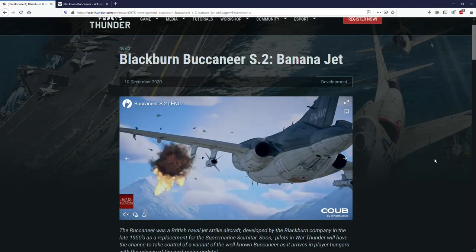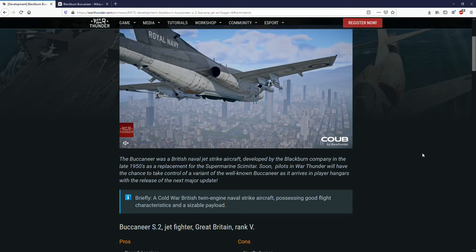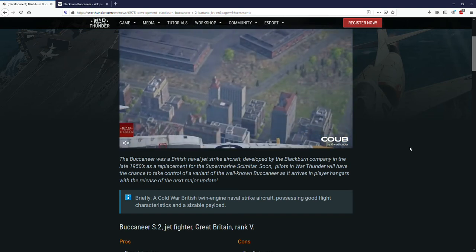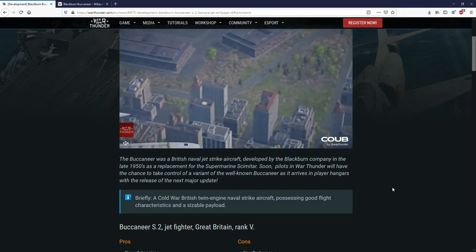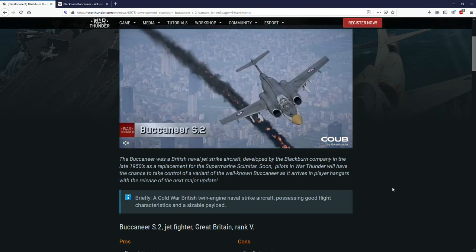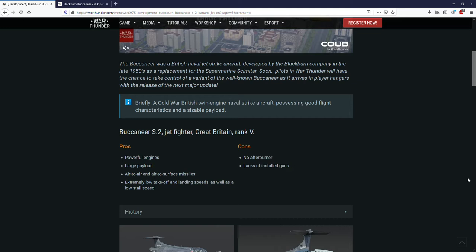Let's read through the dev blog. The Buccaneer was a British naval strike aircraft developed by the Blackburn company in the late 1950s as a replacement for the Supermarine Scimitar. War Thunder players will soon have the chance to take control of this well-known aircraft as it arrives with the next major update. Briefly: a Cold War British twin-engine naval strike aircraft possessing good flight characteristics and a sizable payload — up to 12,000 pounds. The pros listed by Gaijin are powerful engines, large payload, air-to-air and air-to-surface missiles, and extremely low takeoff and landing speeds. The cons are no afterburner and lack of installed guns.